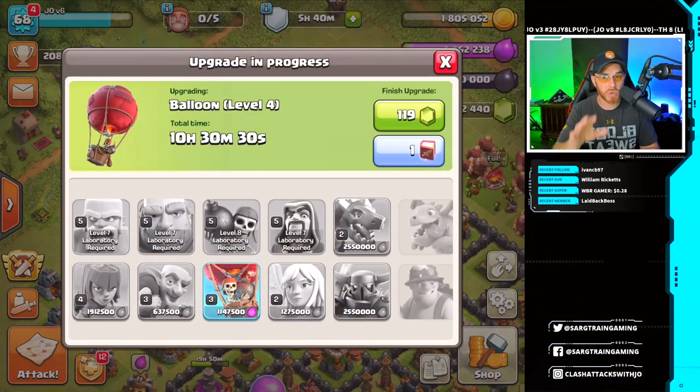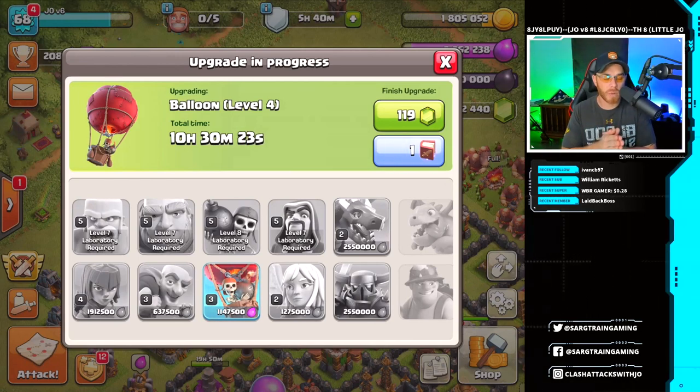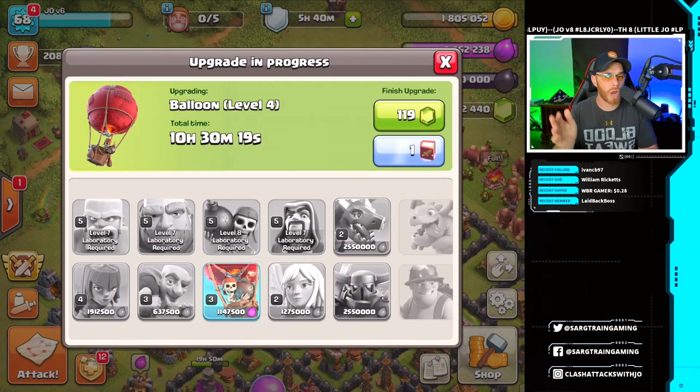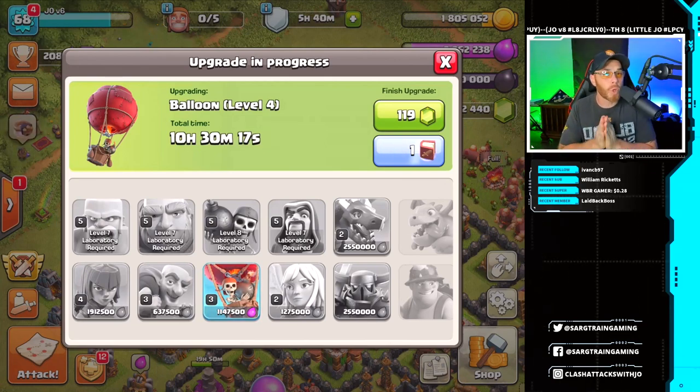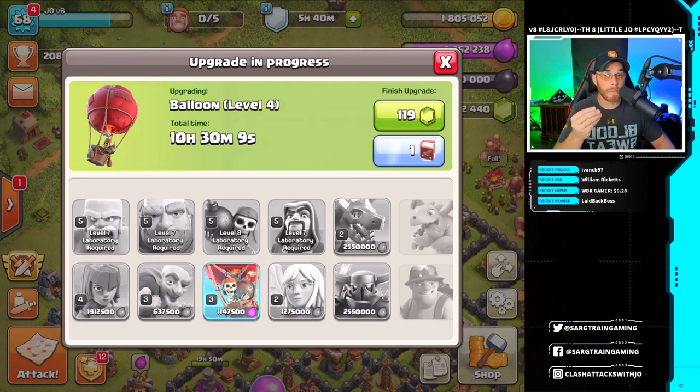I'll knock out the Hog Rider since we are maxed out on Dark Elixir right now, and then knock out the spell following that. Then I'll drop another Elixir troop, probably the Archer or the Goblin. We'll be close to being finished — probably the Healers, actually, because the Healers need to be done. I'm not going to finish everything, but we're going to try to get pretty close. If you have a question of your own, go down in the comments and hashtag question of the day.